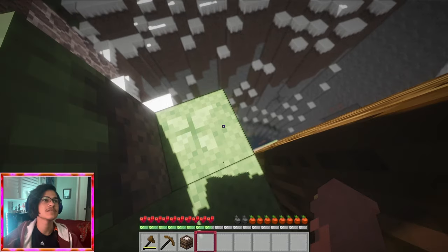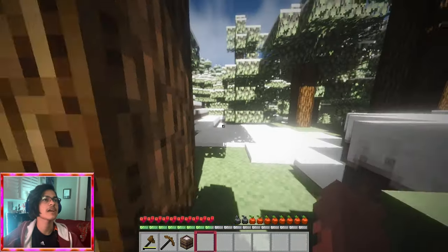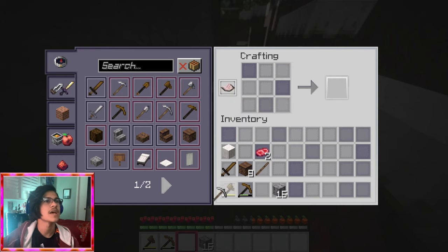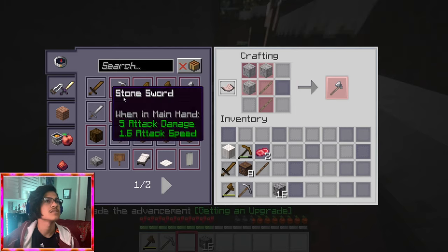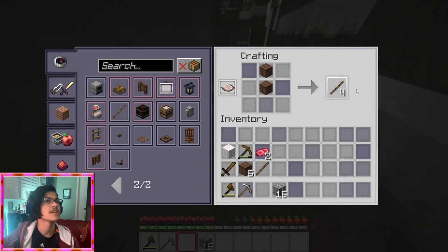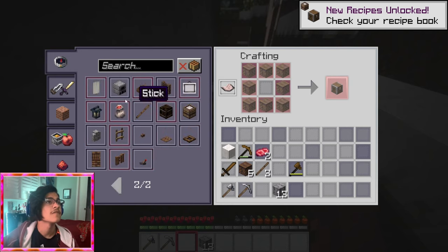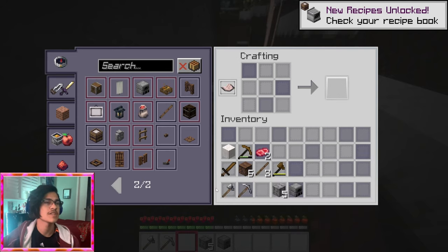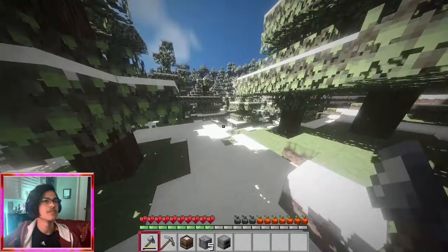That would have been bad if I fell down there. Is there anything down there? No. I don't really want to risk going down there. Let me make a stone axe, or some pickaxe, and then make an axe — I need one more stick. I made the sticks. Let's get the stone axe, and then make a furnace, which is right here. Now I gotta find some coal. This does nine attack damage — it increased by two.